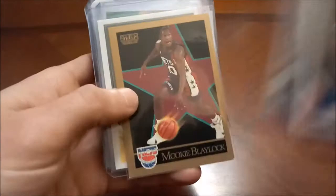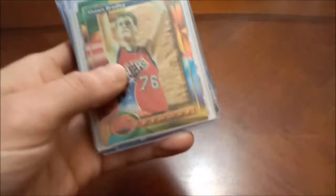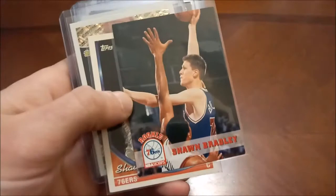A couple Michael Beasleys here. Mookie Blaylock — former All-Star, that's 1991 Hoops and Skybox. Then there's a guy I think still has a shot to be something special. A bunch of Sean Bradleys here — 93-94 Finest, there's Fleer, Hoops, Tops, and then Tops Black Gold.